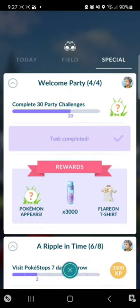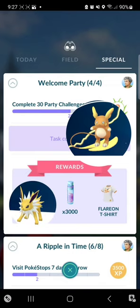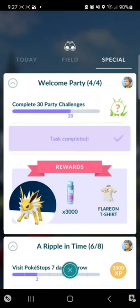For the third one, you also have to do 30 party challenges and you have to catch 15 Electric-type Pokémon. For this one you get the Alolan Raichu and you also get a Jolteon encounter.